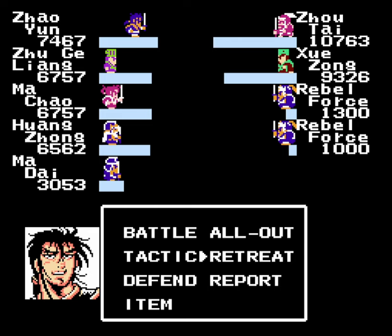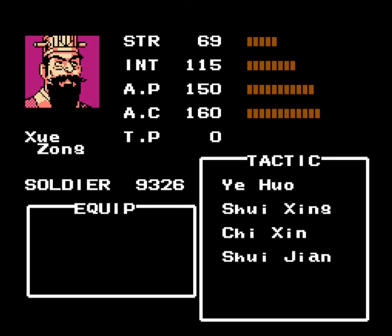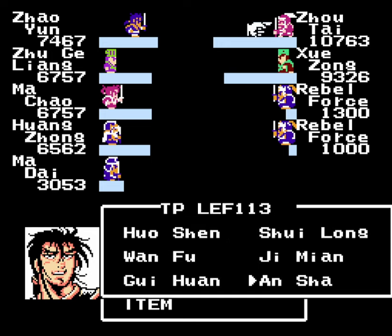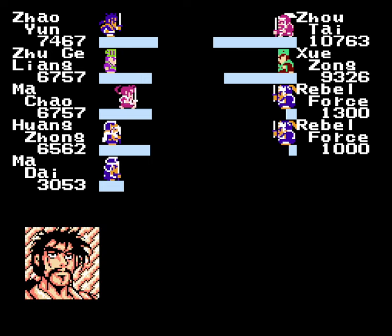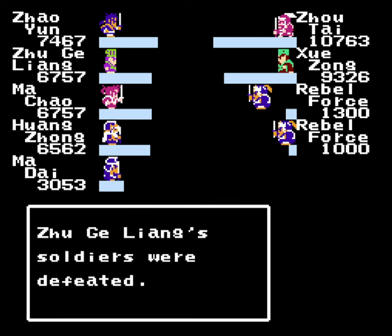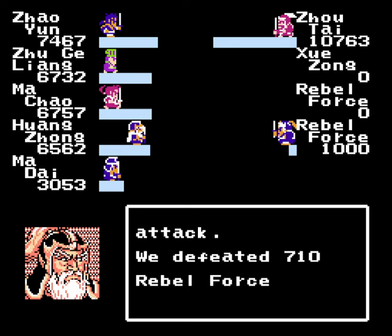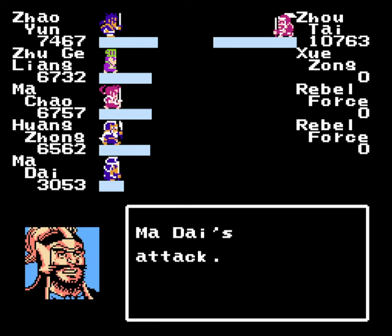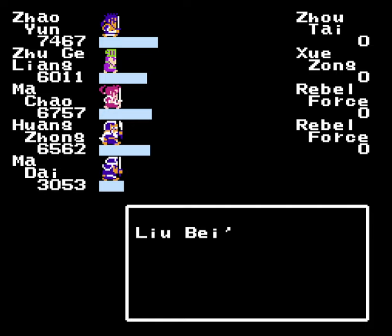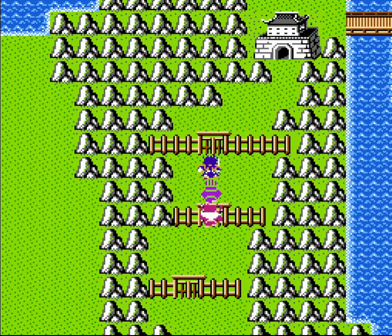On to the next one — boss time against Zhou Tai and Zhuzhong! Again, relatively little intelligence. This time I want Zhao Yun to get in on the action, so let's have him use En Sha on Zhou Tai, and Zhuge Liang use En Sha on Zhuzhong. Everyone else, go after the rebel forces. Very nice, got the hard one out of the way — well, slightly harder. We've got over 100 intelligence more than these guys. They pretty much set you up for using En Sha as you move through the generals.